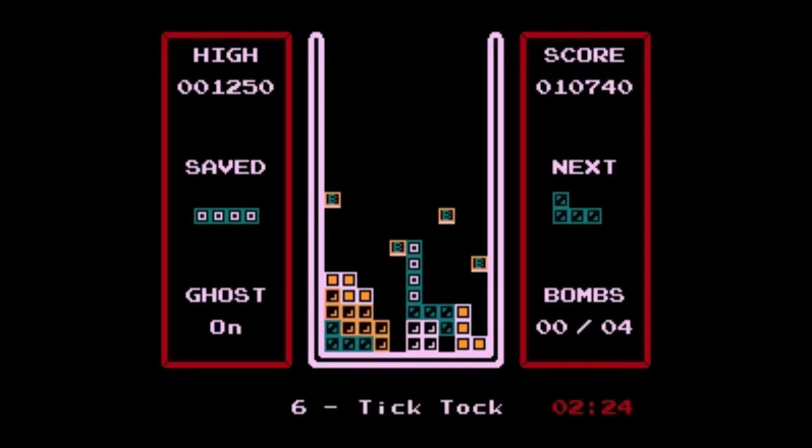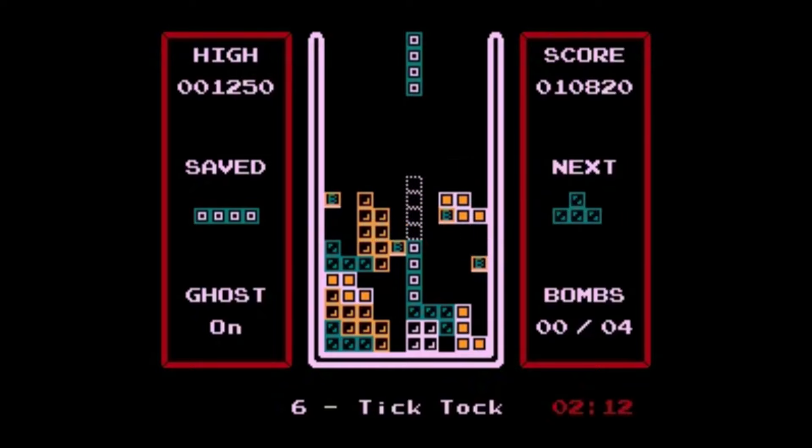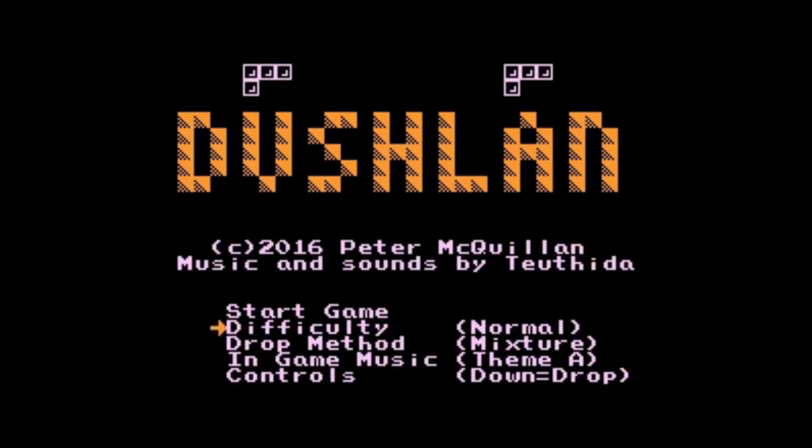It's too bad that they don't change the tracks between each level, but that's another stylistic choice lifted from Tengen Tetris. The controls feel even more sluggish than its dated NES counterparts, which is an unfortunate drawback that diminishes enjoyment for the game a fair bit. I'd recommend using anything but the default mixture drop method, as the controls can sometimes give you a hard drop when you didn't necessarily want one. There are also only 10 levels in the game before it loops back to the title screen, with no multiplayer options or any other game modes like the endless mode.